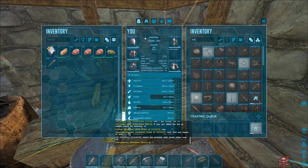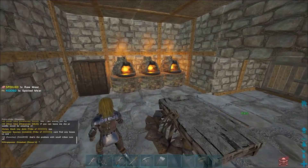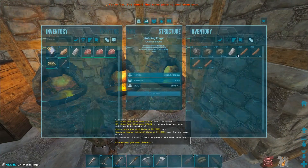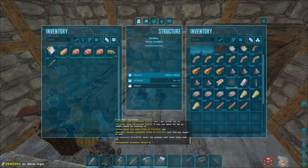We've got ourselves a set of flak as well. Probably make myself a long neck and some simple pistol ammo — one bullet. We just need metal right now, that's the main thing. Let's just get a few bullets and get all the charcoal going as well. Happy days.